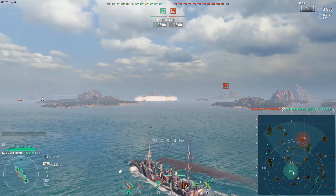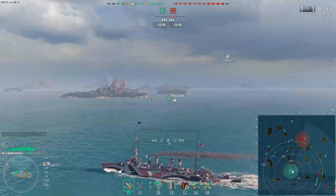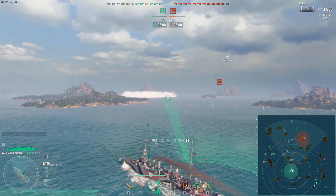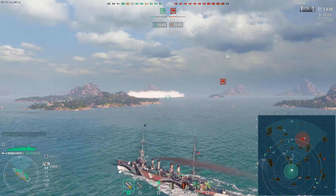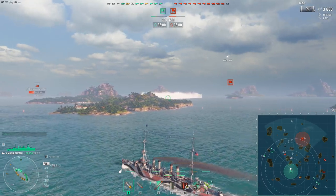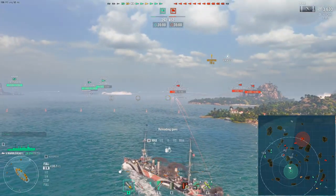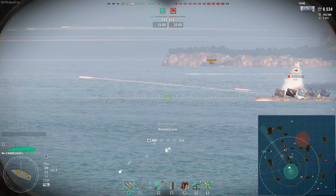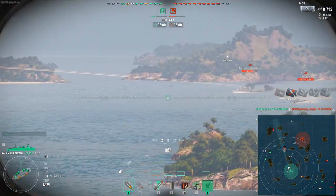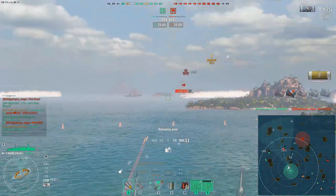Pros: torpedoes have longer range than Omaha's, you have the catapult fighter supplementing AA defenses, good maneuverability, adequate main battery range, very effective at setting fires, and can train six guns forward or aft when bow-on or kiting away. Cons: a massive citadel, very weak armor, very easy to citadel. Most tier 5 cruisers are dangerous to play — that's the true cruiser experience. Large detection range, torpedoes have low damage and low speed and are easy to avoid, worst AA defense of all tier 5 cruisers, and no secondaries on the Marblehead Lima.